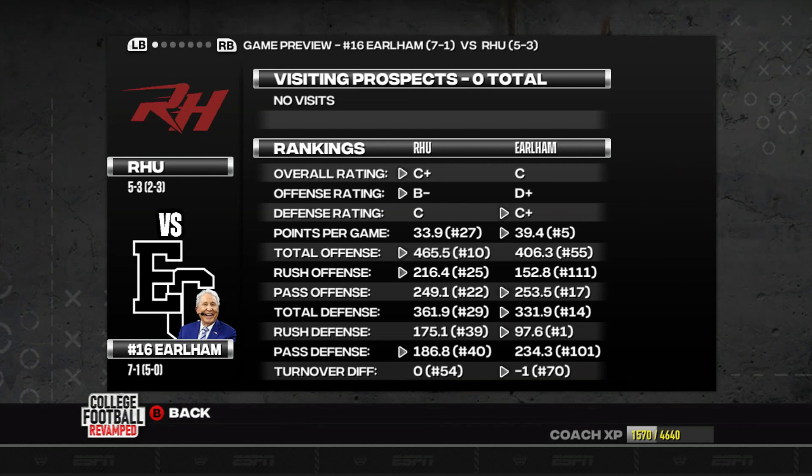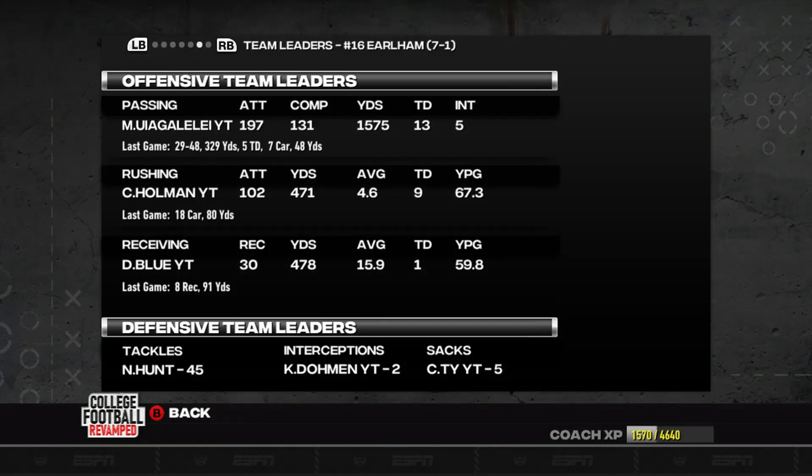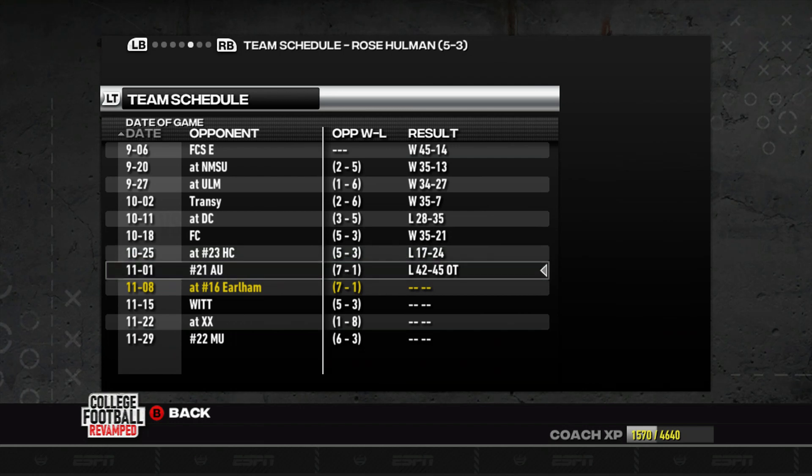Despite that, Lee Corso is going to be rocking with us. We are undefeated in conference play and we control our own destiny — if we win the rest of our games we are going to a conference championship game for sure. Checking out Rose Holman's schedule, they may have lost three of their last four games, but they were competitive in their last two against Hanover and Anderson, both teams now ranked in the top 25. They've played our third ranked team in a row — brutal schedule for them.